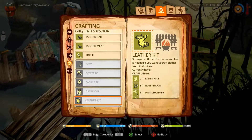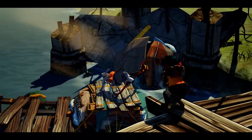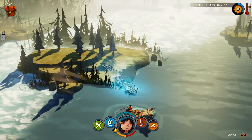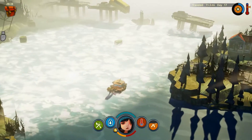I need to be at a workbench, and I need a rabbit hide. So: kill a rabbit, make an arrow to do that, kill a rabbit, collect its hide, then I can make a leather kit. And once I have a leather kit, I can make myself a Wolfhide Jacket.